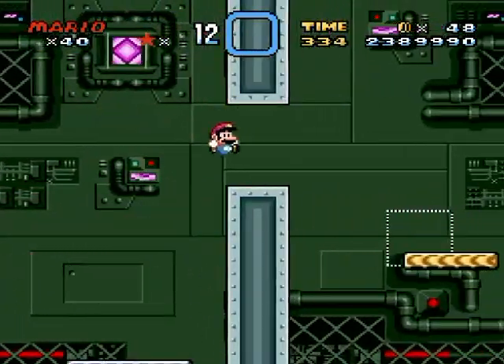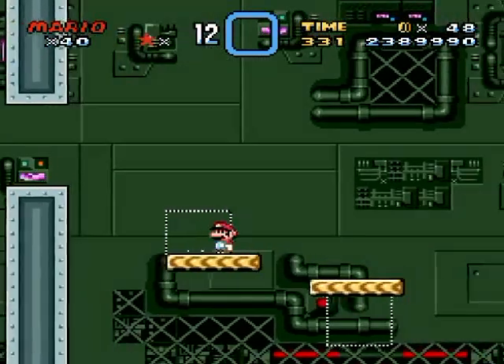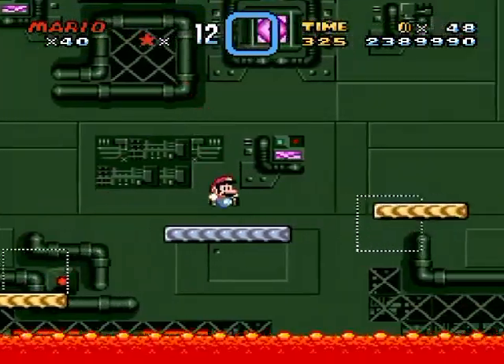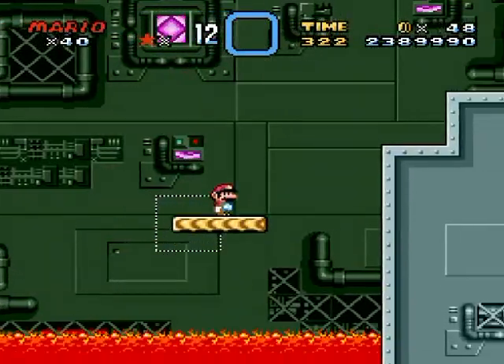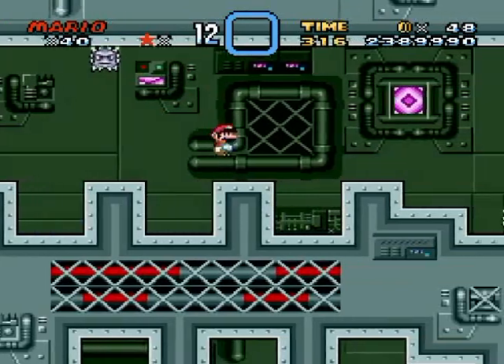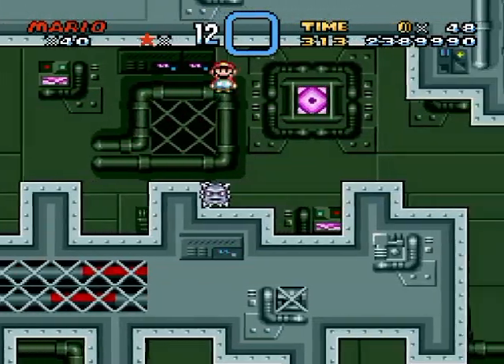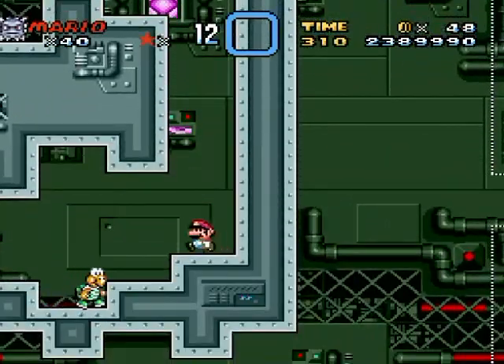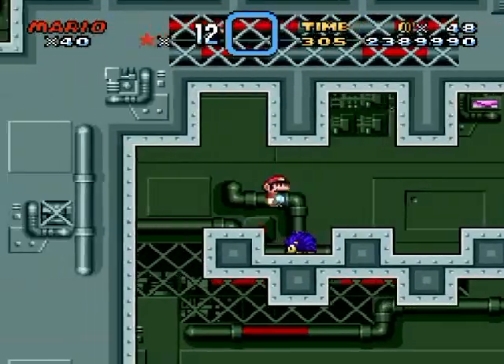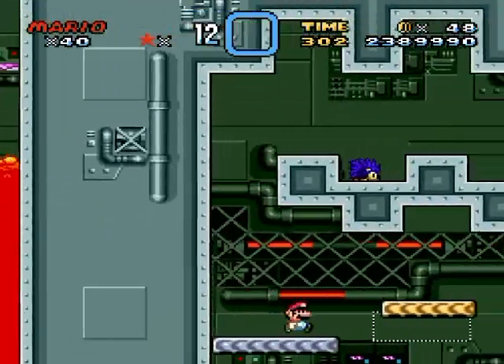By the way, to get to the secret exit you're gonna need to be big, so I'm probably gonna end up going back to the top secret area for a cape, because I'm not sure if there's any power-ups along the way. Judging from the pattern of levels here, there doesn't seem to be many power-ups going on around here. Out of my way Sonic!